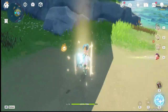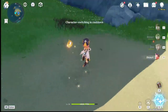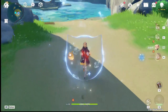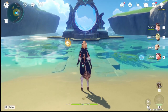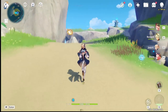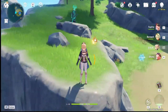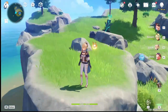Without the shield active, swapping doesn't remove the Pyro debuff on Bennett. But if you swap and use Diona's shield, both Bennett and Jean will have their debuffs removed. In Floor 11, it's a bit different — once you're affected by Slowing Water, it's very hard to remove because it stays there and requires a few more procs of cleanse before the Slowing Water debuff is fully gone.